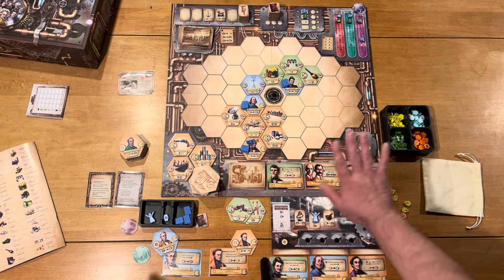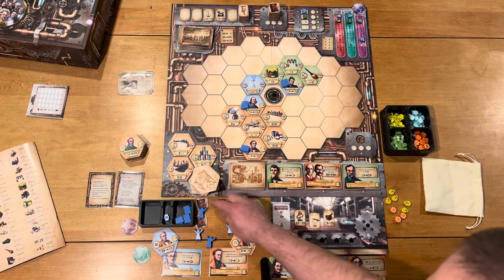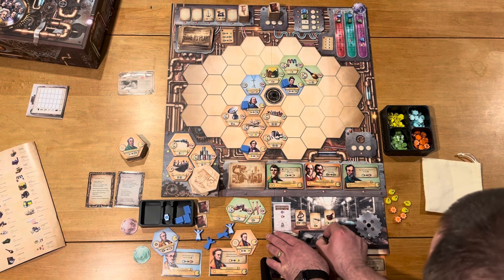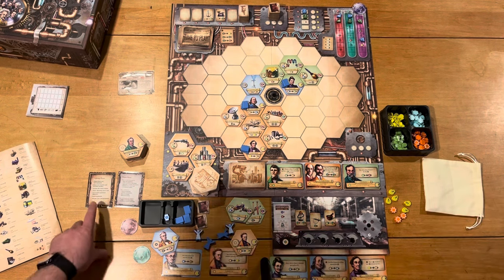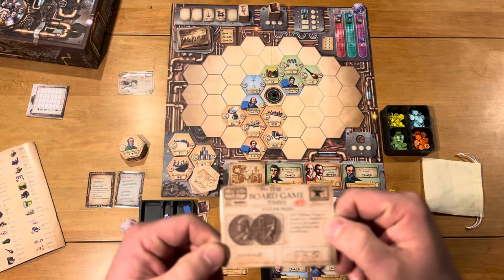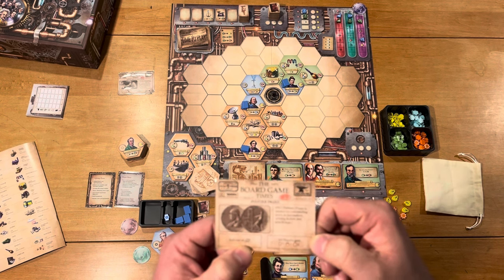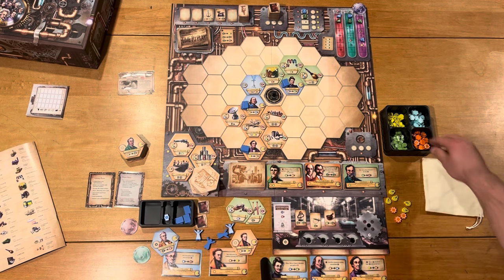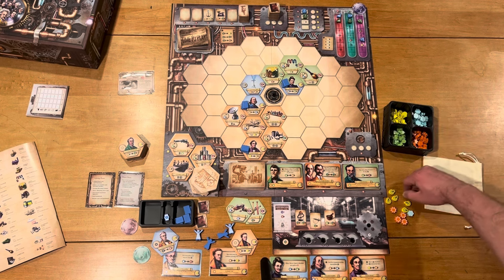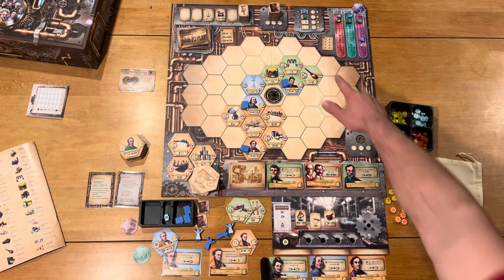Now just to show you the upkeep phase: once you're done, the first thing you do is collect back all your assistants, then reset your switches, and increase the round counter to four. Then you draw new breaking news — this gives you some information and a choice: you can either activate certain effects, or all players can gain one of each resource. I'll just gain one of each resource for the sake of time. Then you earn funds based on ingenuity — I'm at the top, so that means one fund.